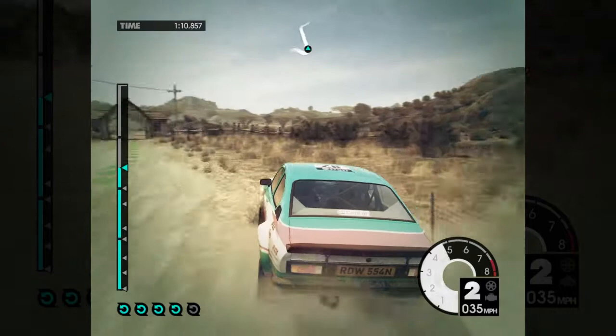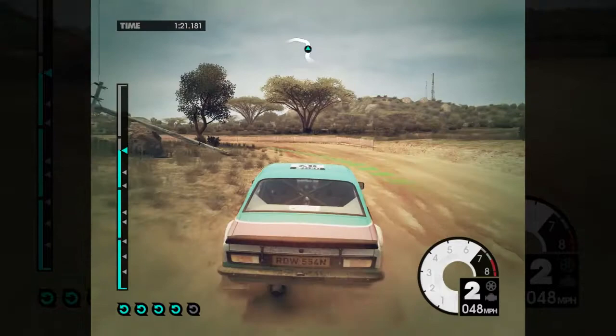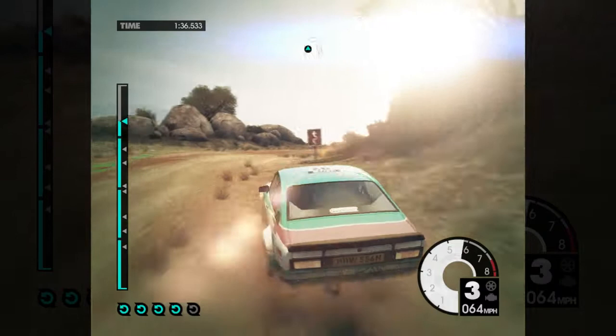40, medium right, into easy left, 60 easy left, 60, easy left, crest, jump, crest, jump, into medium right, crest into jump, into jump. Brilliant! 40, jump — do not want to hit those rocks. 40, into hairpin left. I can see the dirt building up on there.